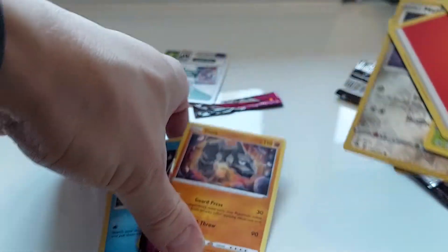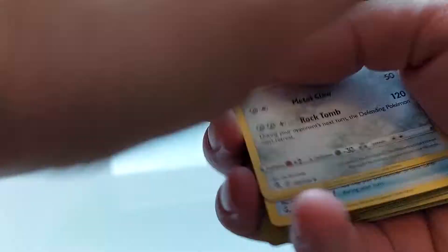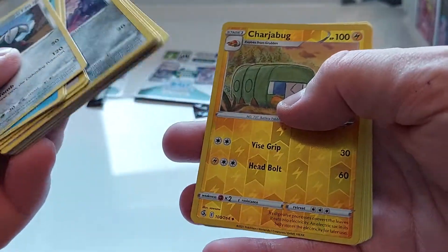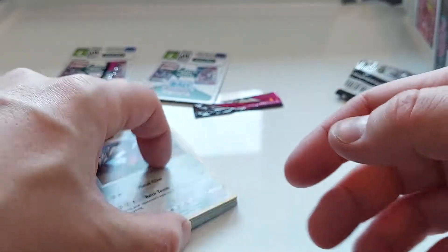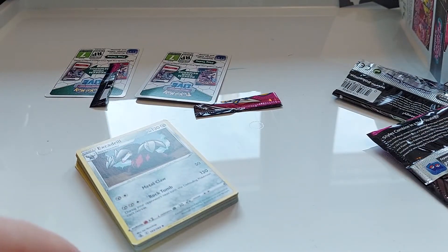Unfortunately, no Charizard or Pikachu rare one this time. But you guys got the codes — it's always kind of nice to open these. Shiny Meltan, Shiny Surskit — a couple of cute cards. That's going to be it. Nothing really amazing from Fusion Strike yet, but thank you for watching. See you guys next time.